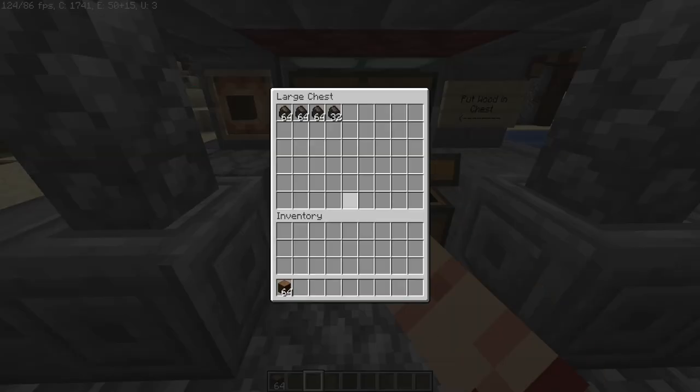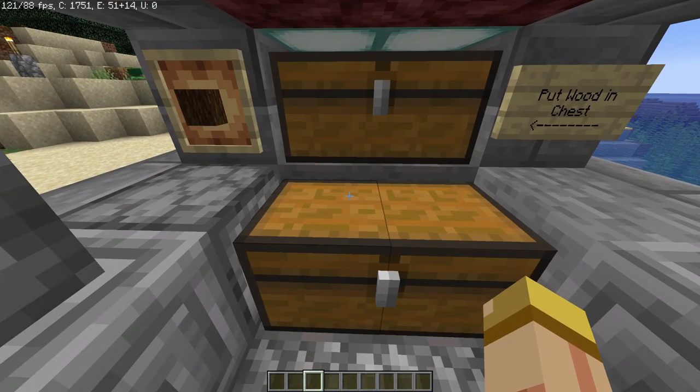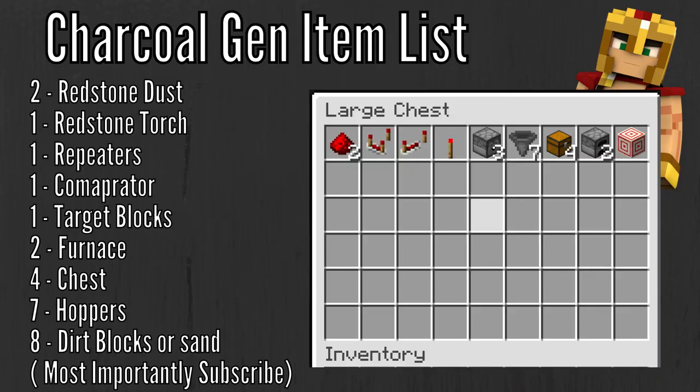On the bottom is where you're going to get all your charcoal. All you have to do is dump all your logs in the top chest, and that's it. For every stack you're going to get exactly 56 charcoal, and that extra 8 is going to go back to refueling the system. It's a really simple, cool setup.